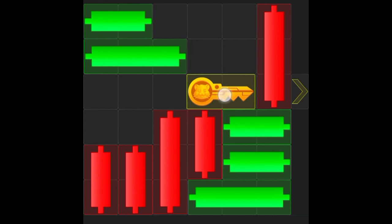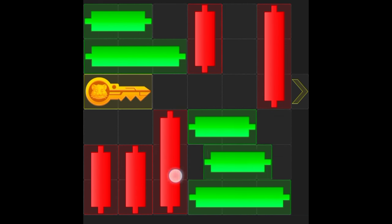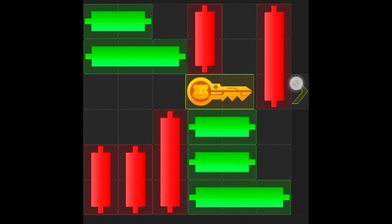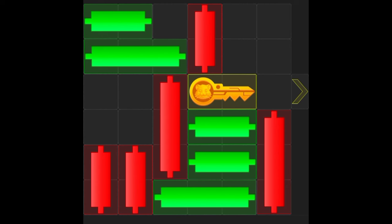Bring those two to the left, bring the key back, and take this red up. Next, bring this green down and bring the other one to the left. Now push the key to the front, then push this red up, bring the long green down. Then bring the other long green at the top down, and that is it — you've paved the way for the key.